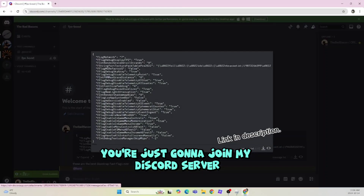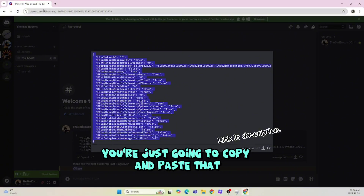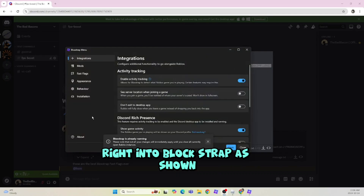Right off the bat, you're just going to join my Discord server, and there should be a text channel showing the JSON. You're just going to copy and paste that right into Bloxtrap as shown.